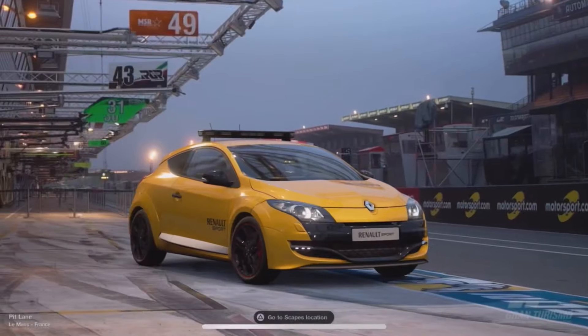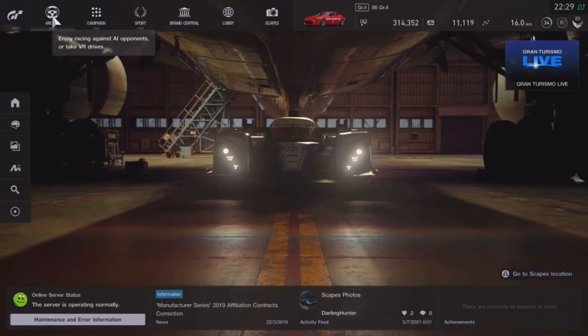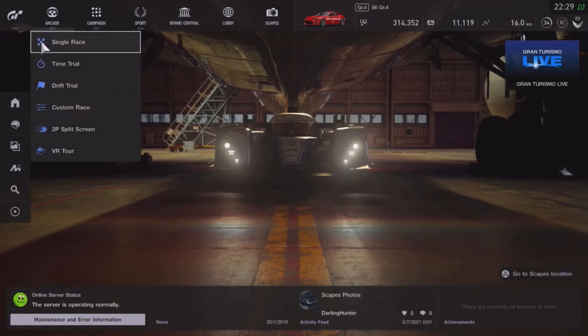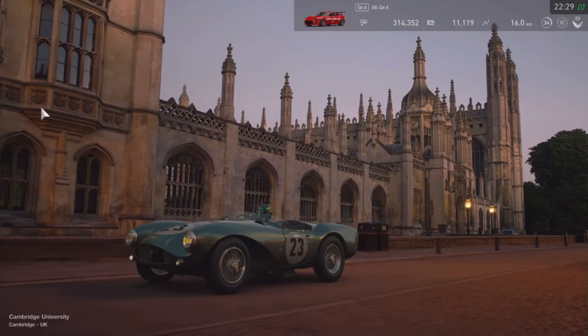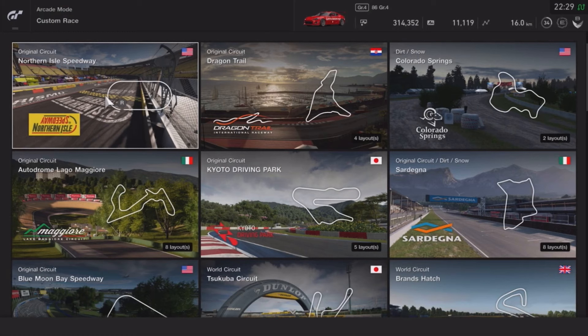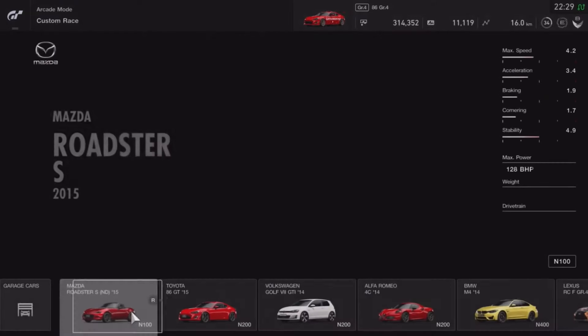What you're going to want to do is go to Arcade Mode in the GT Sport menu and scroll all the way down to Custom Race. Once you're in Custom Race, pick Northern Isle Speedway — it's the American track and the first one on the options list. It doesn't really matter what time you set it for.